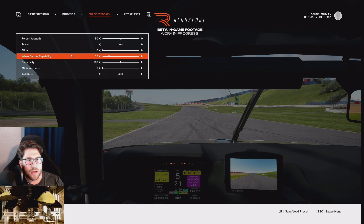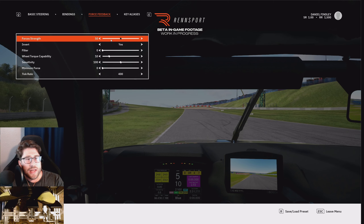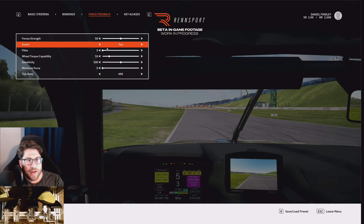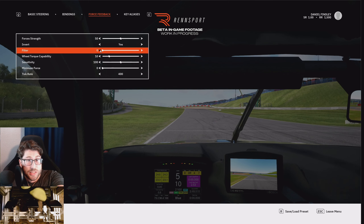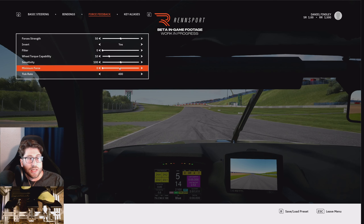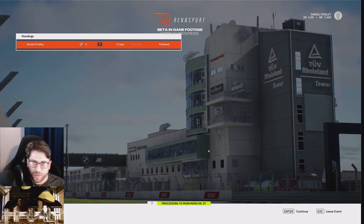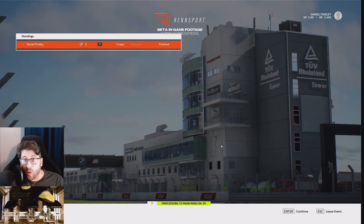Here are my force feedback settings: 50% force strength. Going higher just results in more clipping; going too low I stop feeling the details I need while driving. The filter I put down to zero, and that made a massive improvement compared to especially the experience I had in Germany in Munich. Sensitivity at 100, minimum force at zero on a direct drive wheel. Those settings feel okay — not great — but okay.